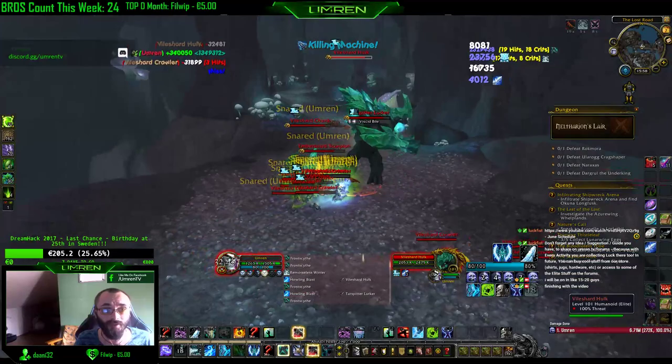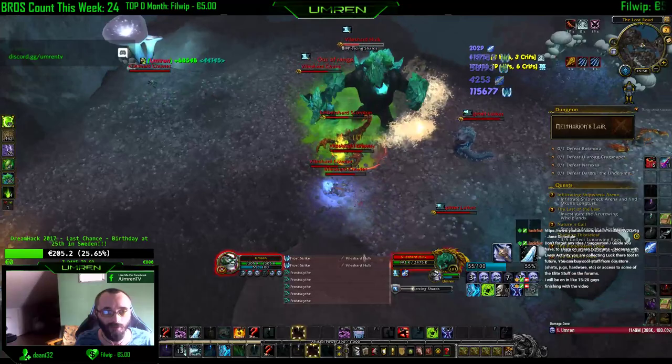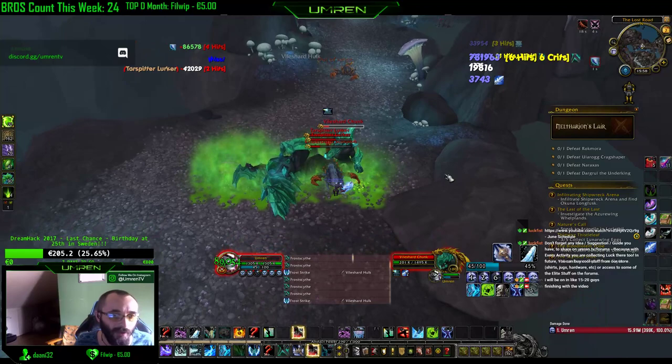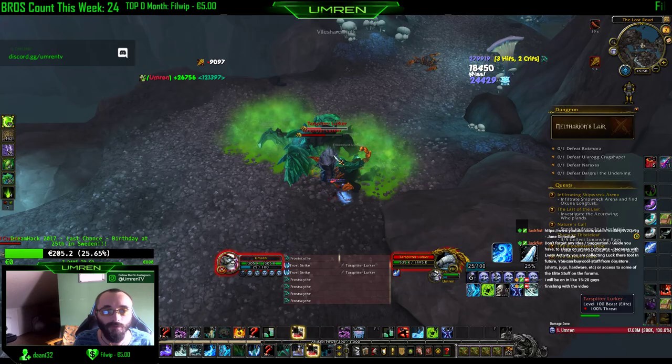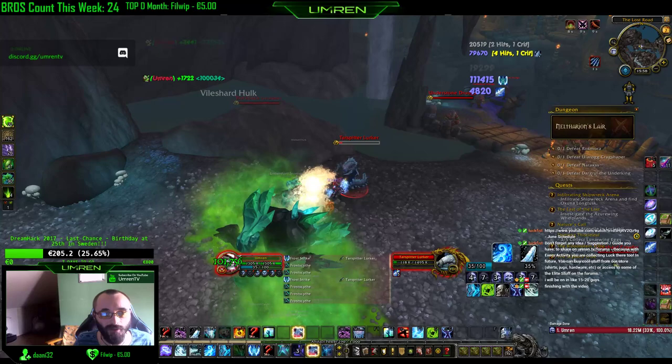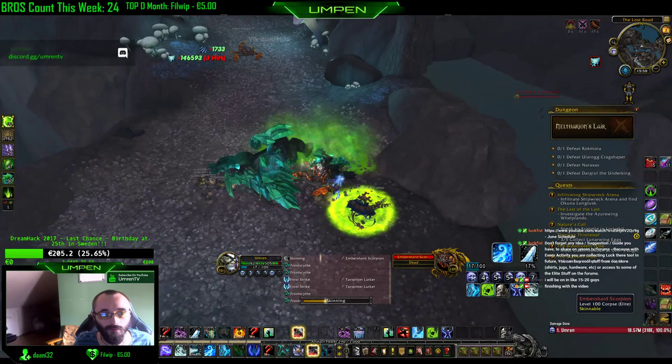The first mechanic in this dungeon is to pull all these guys, if you're geared enough, and kill them here. Because if you jump down with the stones and the worm and everything, they'll get stuck in the waterfall somewhere and reset. The boss will reset as well, so you'll have to spend more time waiting for the boss to respawn than actually killing these mobs. Make sure not to pull these things down.